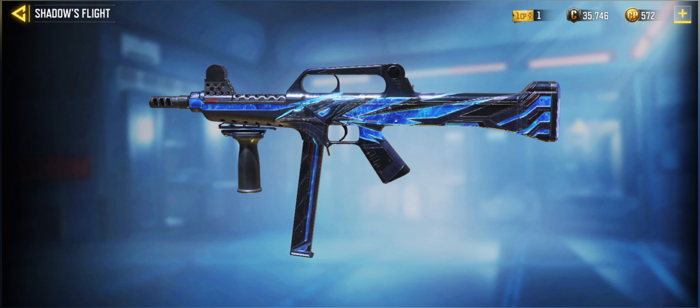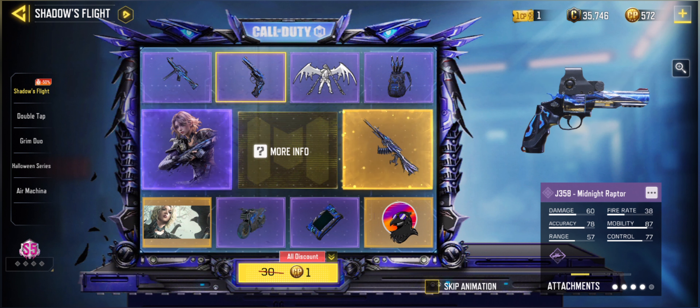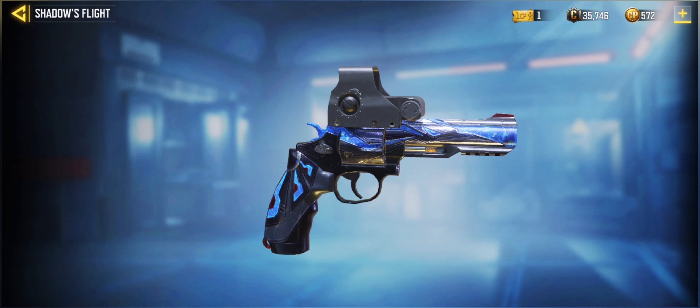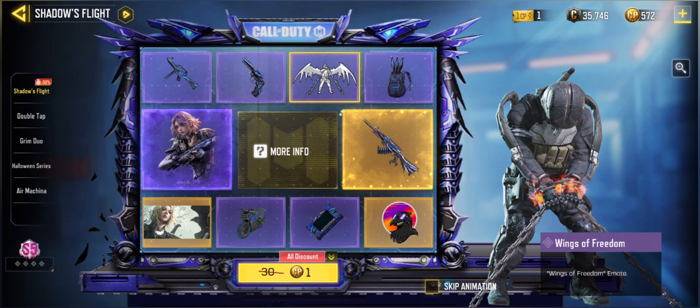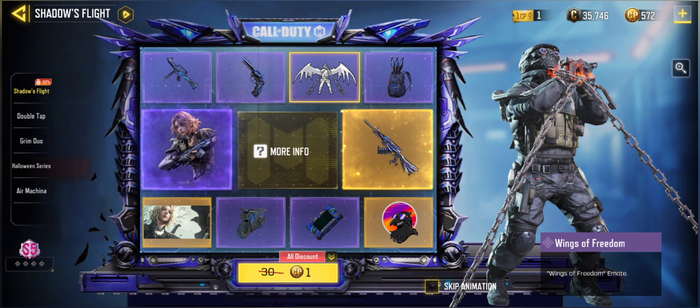Then we come to the other items. There is the Lapa Midnight Rapture Epic item right here with the flowing blue detail — really nice skin. Then we have the J-358, also a Midnight Rapture skin, really nice to look at with the holographic scope on top. Then we have the new emote, Wings of Freedom.